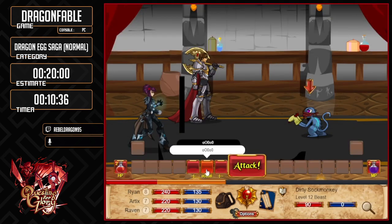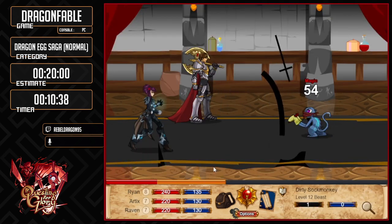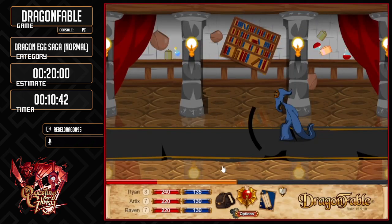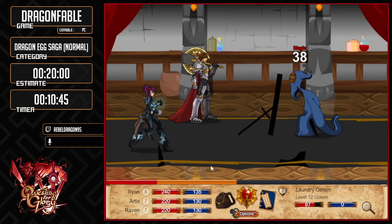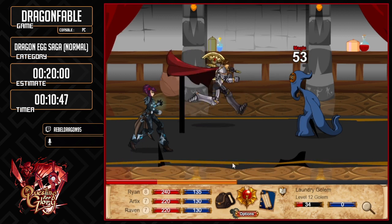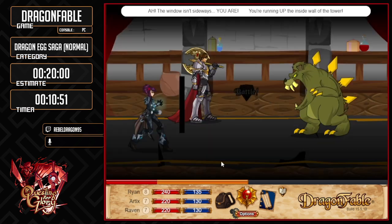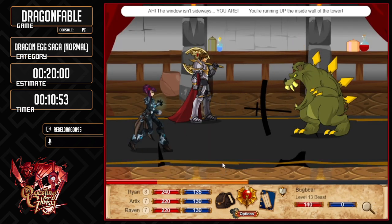Sock monkey. One HP wonder — bruh. Laundry golem. There we go. We've got a couple more enemies to fight and then we get the big book with the S on it.